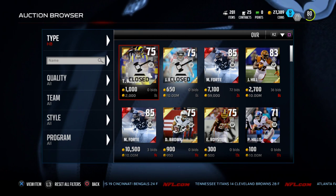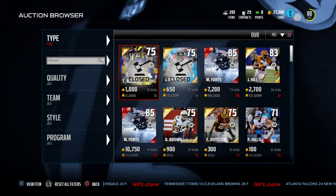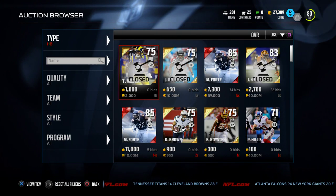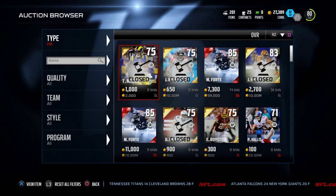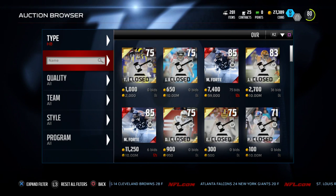In today's video we're going to show you how to get a great running back in Madden Ultimate Team for less than 5,000 coins. What's up guys, my name is Cody. I make Madden 16 videos. Today we're going to show you how to get a very good running back in Madden NFL 16 on the MUT Market, and we're going to show you how to get him for pretty inexpensive.